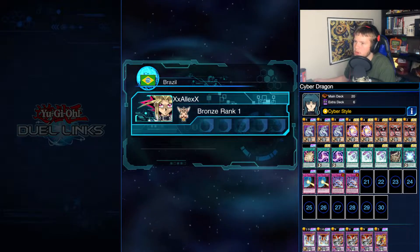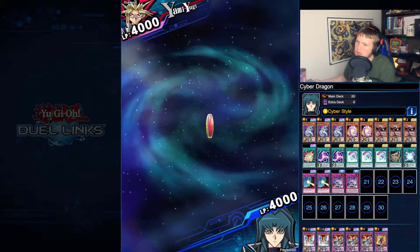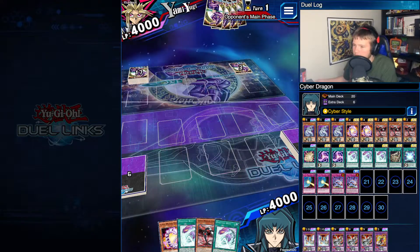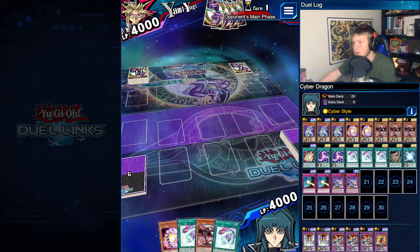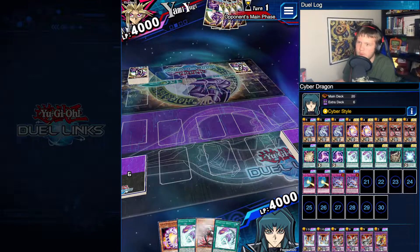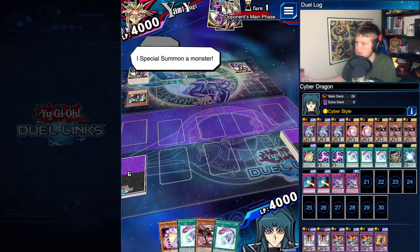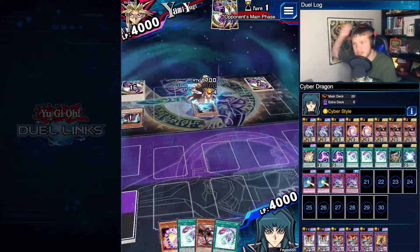Here we go, another bronze rank opponent. We're going second. Cyber Dragon with the way I have it built, like most versions, is a going second OTK build, and I do have everything I need. Evolution Burst is not once per turn, so that's two removals - whether it's monsters or spells and traps. I can summon Cyber Dragon Core, special summon Veer off that, and grab Cyber Load Fusion off Core's effect, then fusion summon into Rampage Dragon which gives me the ability to attack three times.